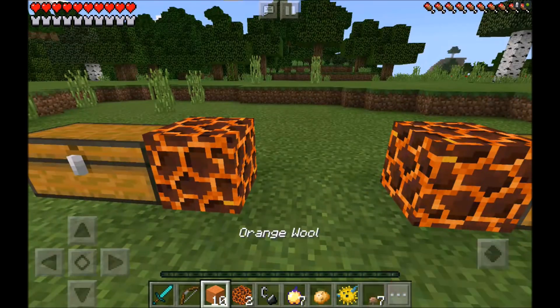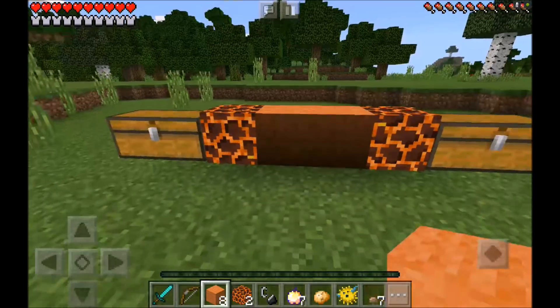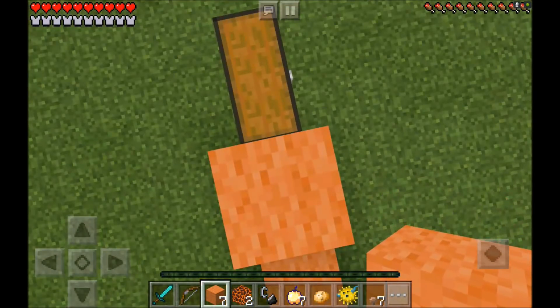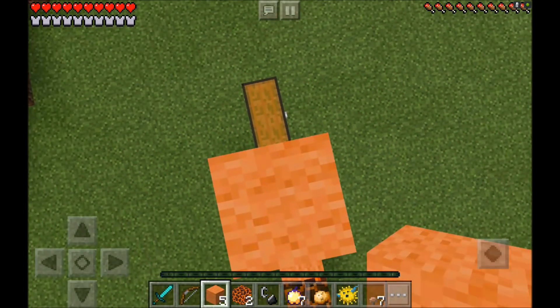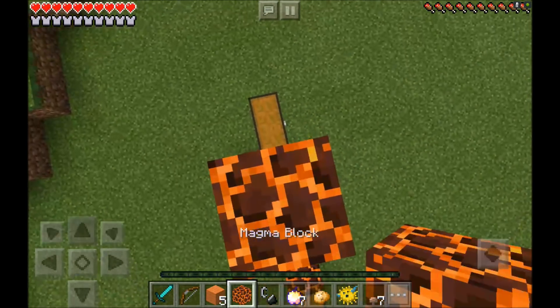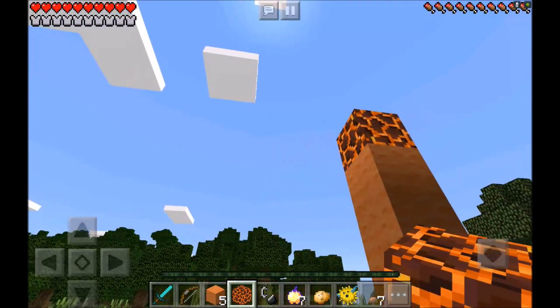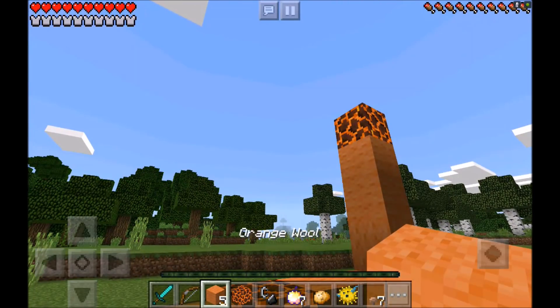What you want to do is put your magma blocks on each side, then put your two orange wool in the middle just like that. Then watch out — you do not want to step on the magma blocks because they will actually burn you. So don't step on them. Oh, I stepped on it. You do not want to do that — you want to try to avoid those blocks at all cost.